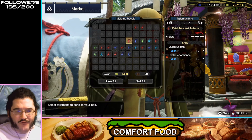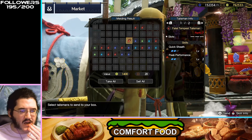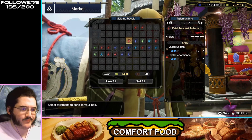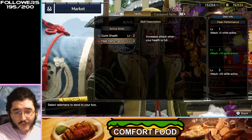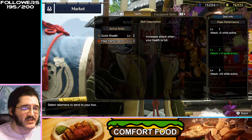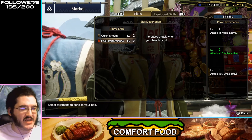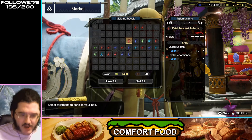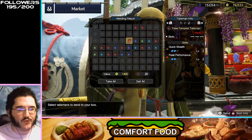This is actually a pretty good talisman for Longsword. Quicksheath is extremely good for Longsword — it gives you a way to get into your special sheath faster. Peak Performance gives you an attack boost when your health is at full, so if you're a really good Longsword player, you're not really going to be taking damage, and Peak Performance is a great skill for you. You're getting all those parries, never taking damage — Peak Performance is great and Quicksheath combos into that. No slots is a little unfortunate, but this could still be a very good piece of your puzzle.